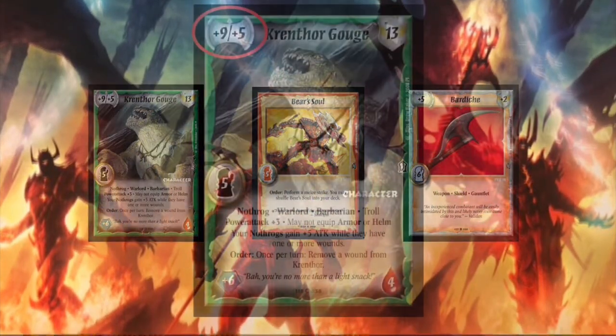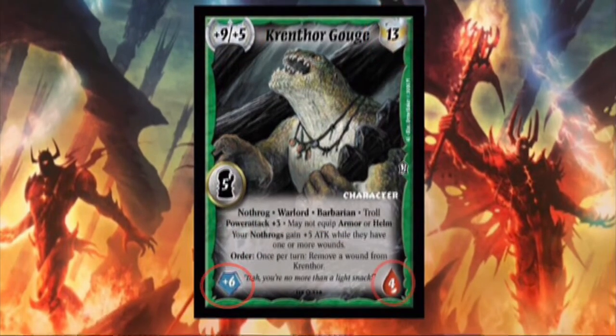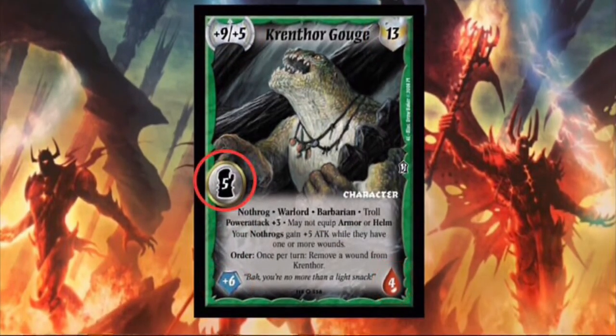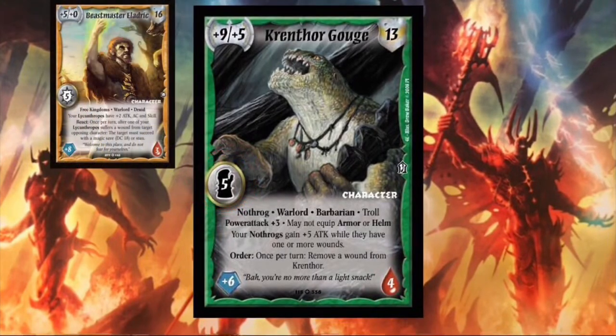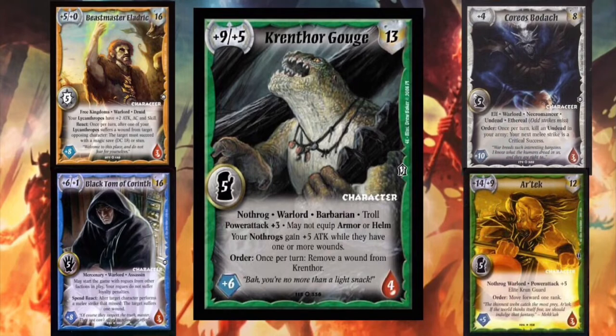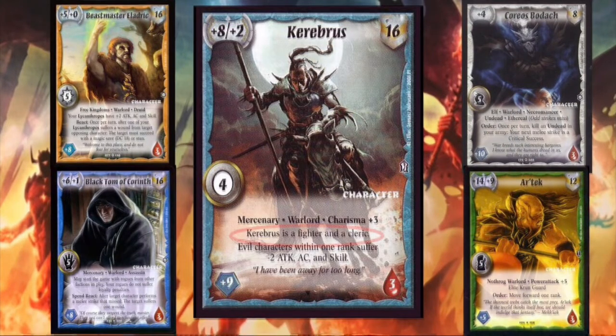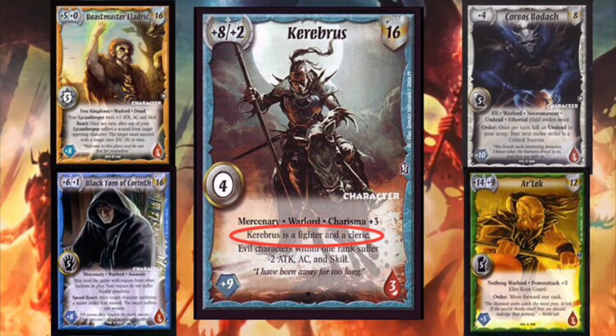Characters have an attack, AC or armor class, skill, and hit points. This symbol here shows a character's class, of which there are 4: cleric, rogue, wizard, and fighter. A circle means a character has no class. It's also often used when a character has more than one class, rather than displaying one class or the other.